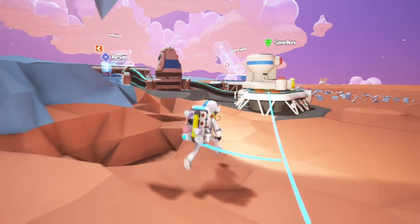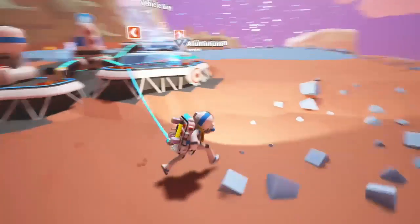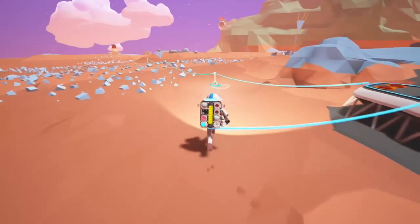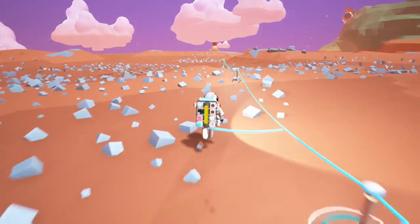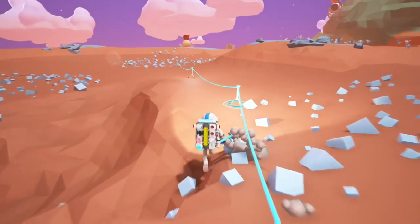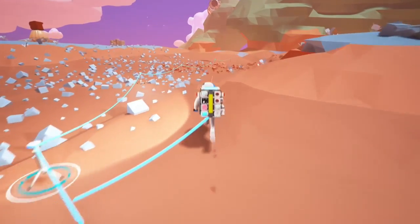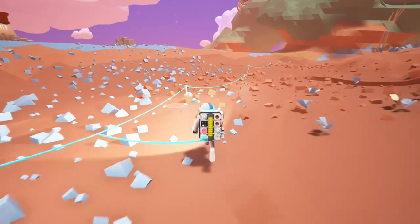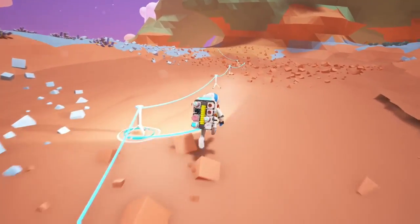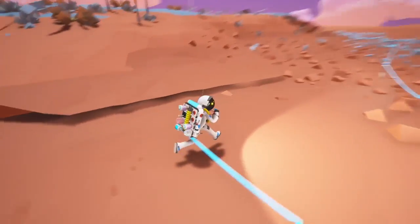Hello guys, it's Bradley. I have returned to Astroneer, and today is the first part of my Astroneer series on getting the rover — how to craft it. I already showed you my station, and I have one aluminum in the vehicle bay right now. I just need to find another one, so today I'm gonna work on that. If I don't find another piece of aluminum in this video, then in part two of the series I definitely will.